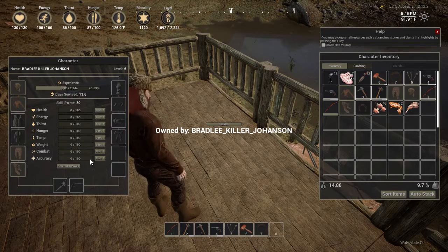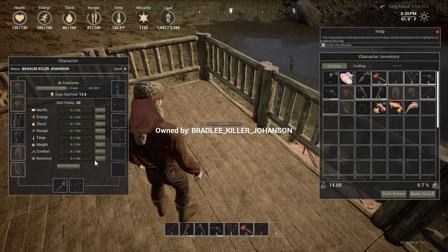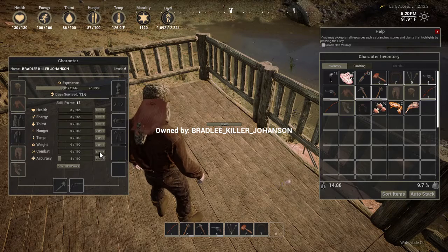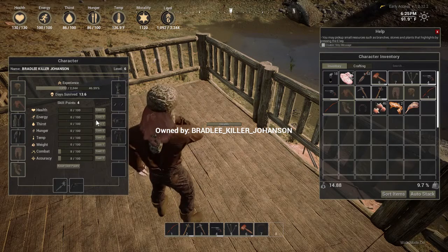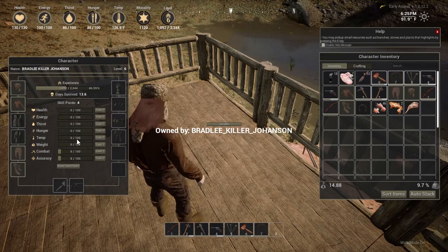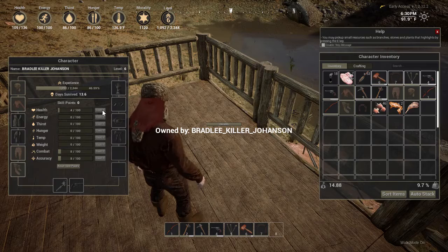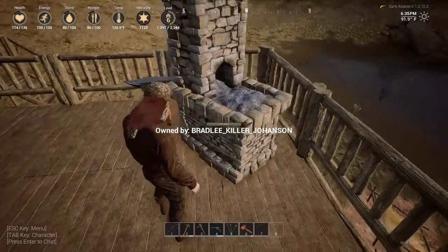We have 20 skill points. I'm going to bring my accuracy up and put my combat up to eight and eight, that leaves me four points left. I think we're going to put that in health. You get skill points — and from what I've seen, your horse can get skill points too.